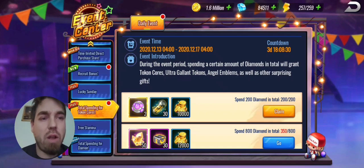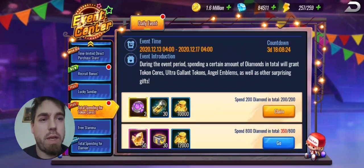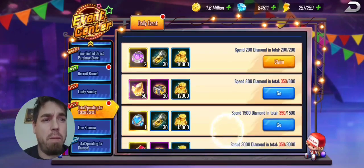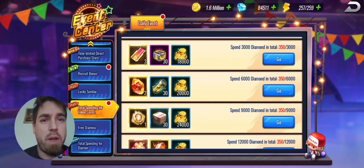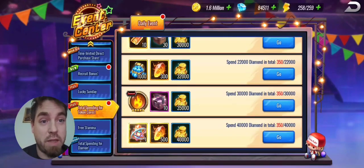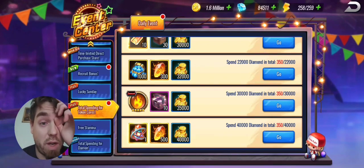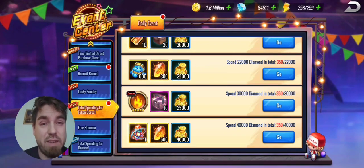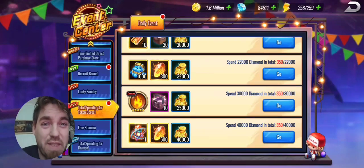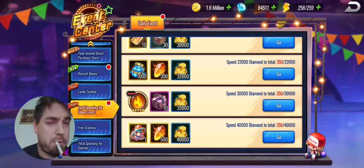They also have a token supplication event going on — a total spending event for token cores. It's a spend diamond event, so I'm in an interesting position. I'm going to spend 40,000 diamonds because at the very bottom there's a token core. These things you need to bring a token from six-star to seven-star — they're required materials and kind of hard to come by. If it's not in an event like this, it's going to be a ranking event.